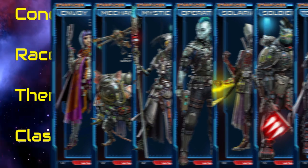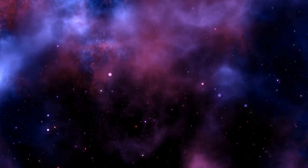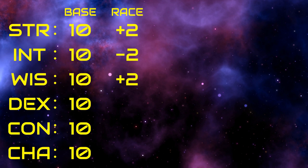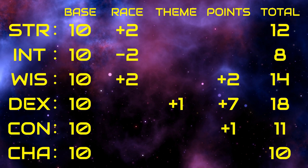And for our shooty boy, we will be going with Soldier, which gives us seven more hit points and a lot of other stuff that I will get to when we get to it. Our ability scores start at 10, then are adjusted for race and theme, then we get 10 points to distribute between them however we want, up to a maximum of 18. So let's put seven in dexterity for shooting, two in wisdom for perceiving, and one in constitution just for safety. And there's our totals.